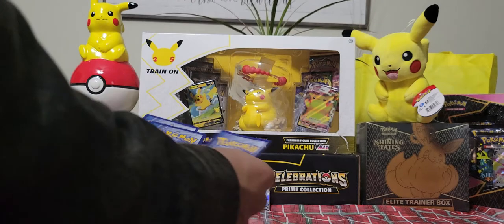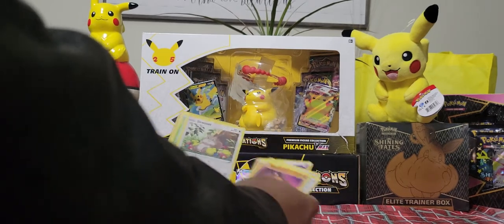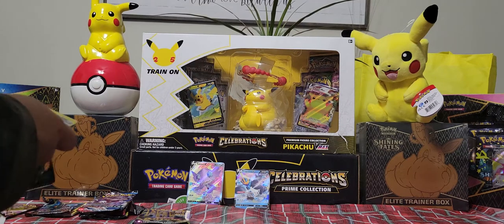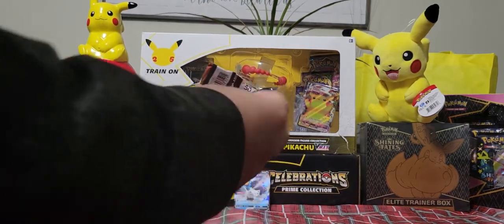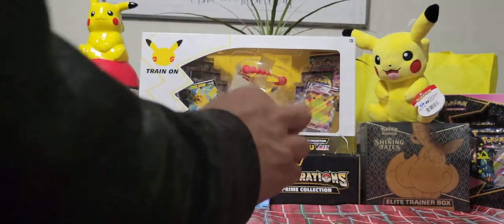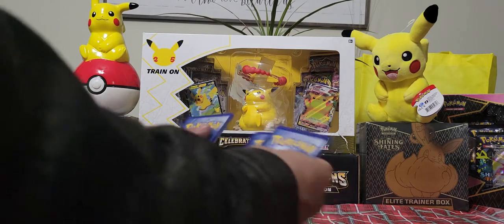White gold card. Let's see what Darkness Ablaze brings out. Darkness Ablaze — come on Charizard, be nice and join the party with us. Jigglypuff. Green gold card. In this set, if you get a green gold card, you can still get a good pull.